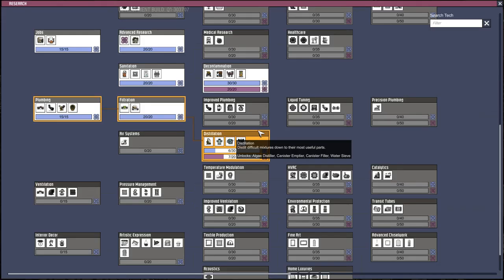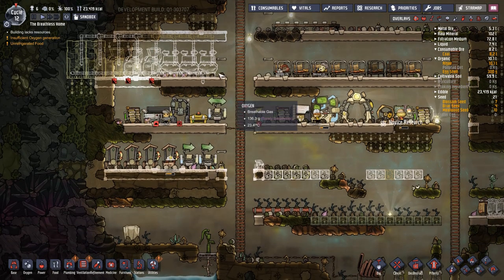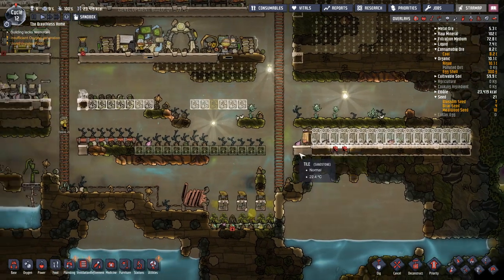Our research is running along for the water sieve - that's probably the last thing we need for a fully fledged bathroom up and running. Unfortunately now we just need the dupes to go build the thing.